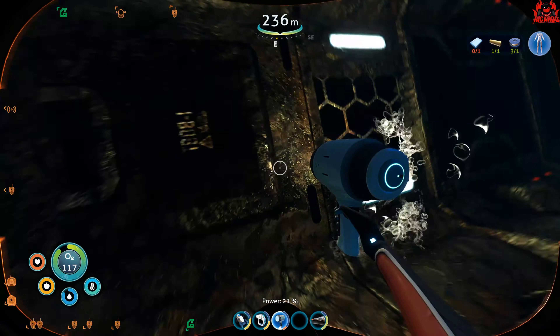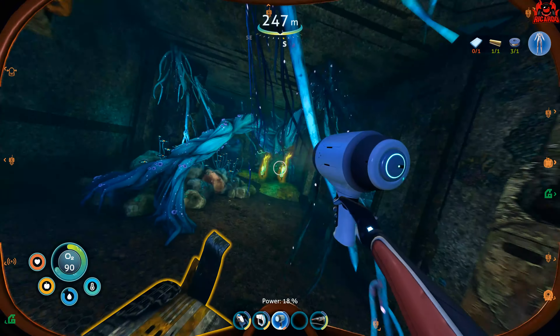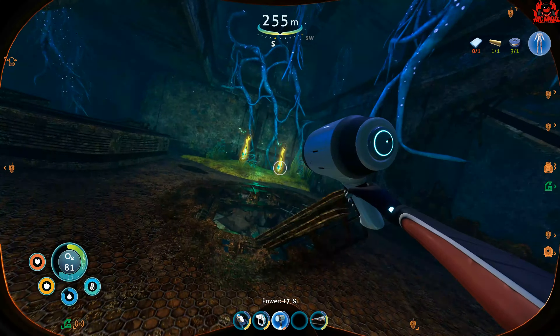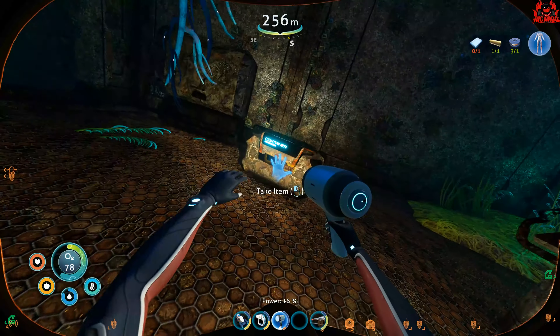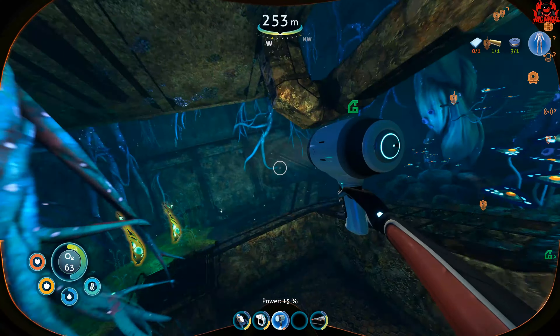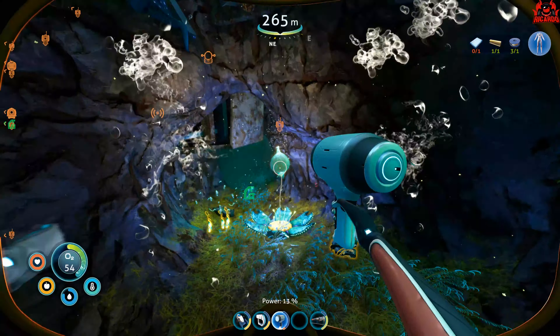Once you've recharged your oxygen, I'll show you where the fourth and final PPU is — just to be a completist, since you already have all the parts. Make your way up to the bridge section: find where the alien containment unit is and use the access tunnel there. You can see the PPU we scanned in the last section. Through the doors you'll see ribbon plants you may want to collect, and there's lots of debris on the floor — open any boxes for food.